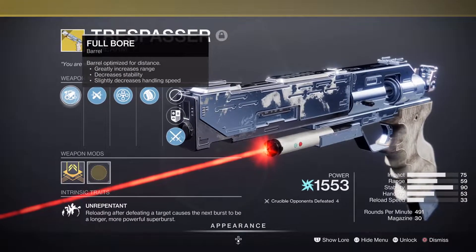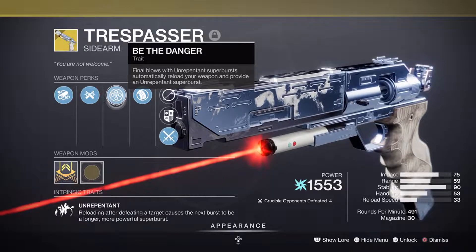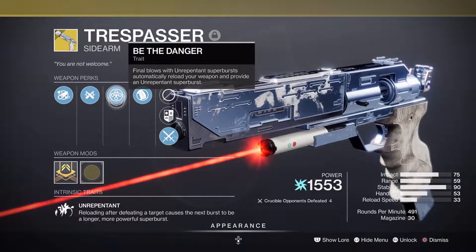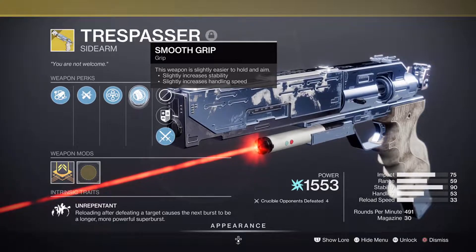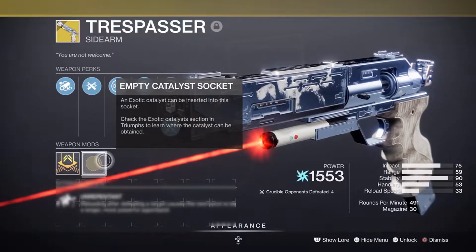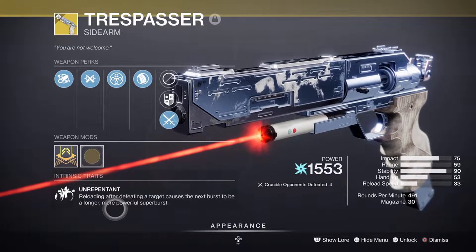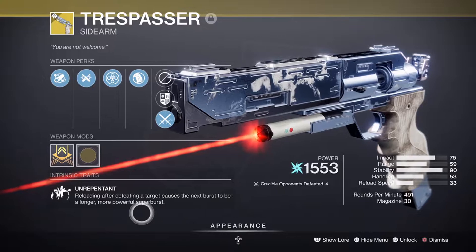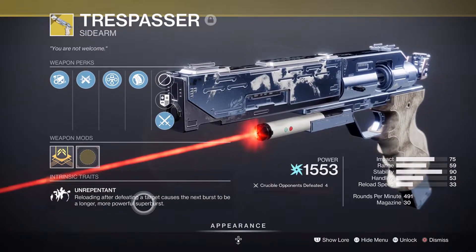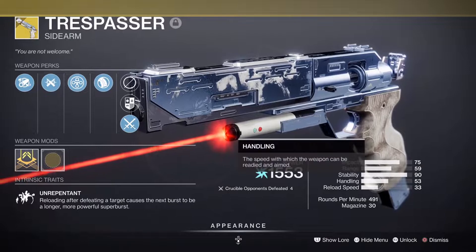The perks on it are Full Bore, Ricochet Rounds, and Be The Danger. The key perk is Unrepentant — final blows automatically reload your weapon and provide an Unrepentant super burst. So as soon as you get a kill it reloads and does a double burst. Reloading after defeating a target causes the next burst to be a longer, more powerful burst — kind of like a short Desperado.